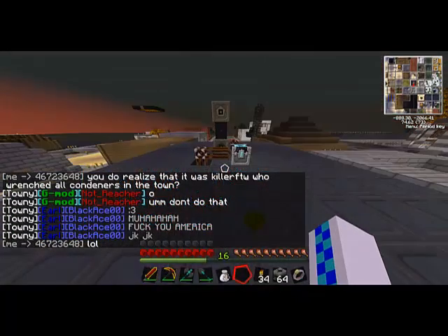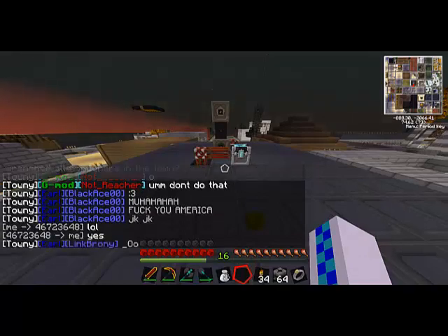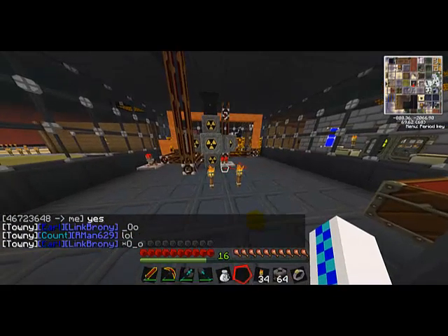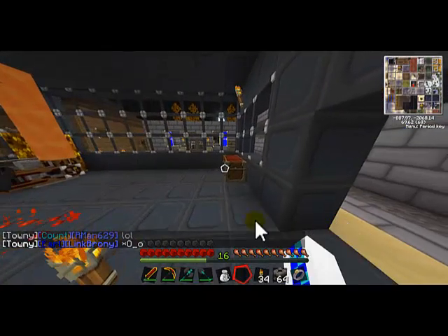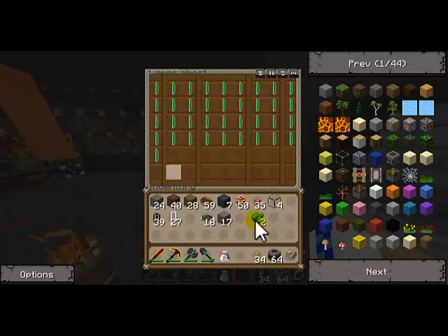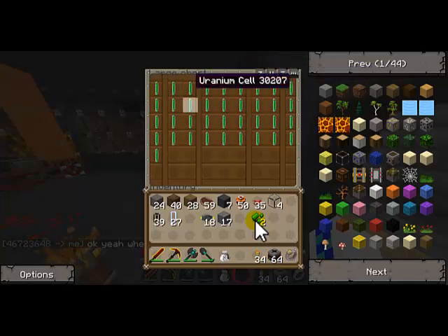Hey guys, it's Ms. Rosmere and today we're going to be working on this. For the sake of time, I prepared some uranium cells and we're going to need a whole chest full. That's 1, 2, 3, 4, 5, 6, 7, 8, 9, 10 — and it's 54.